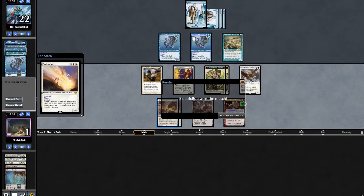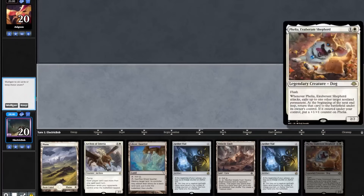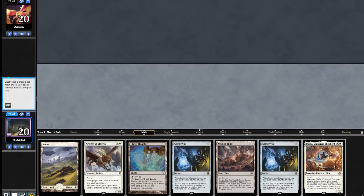We are 1-0! Let's get on to the next match. Match 2, we are on the play. Starting hand is a little weak but we'll definitely keep. We'll lead on turn 1 Plains into an Aether Vial, then go turn 1 Surveil Land.